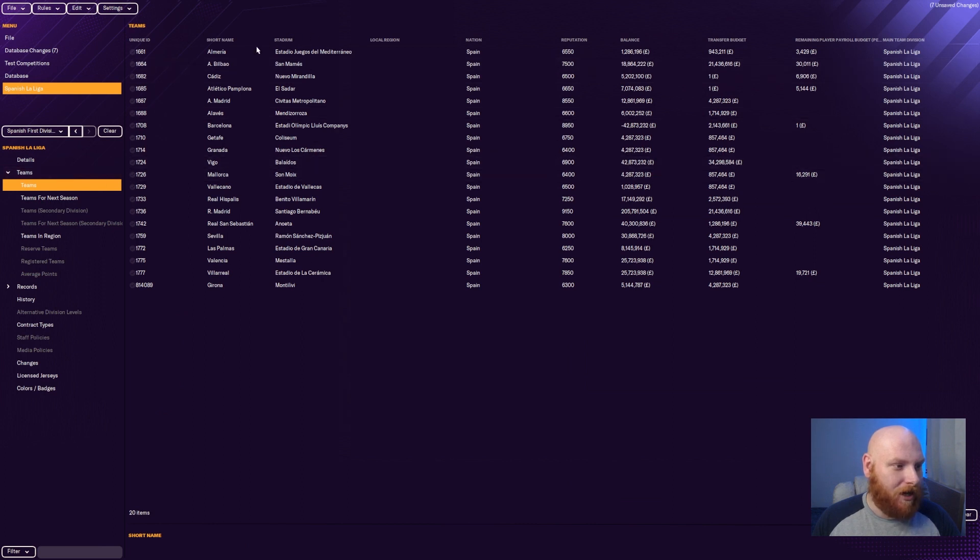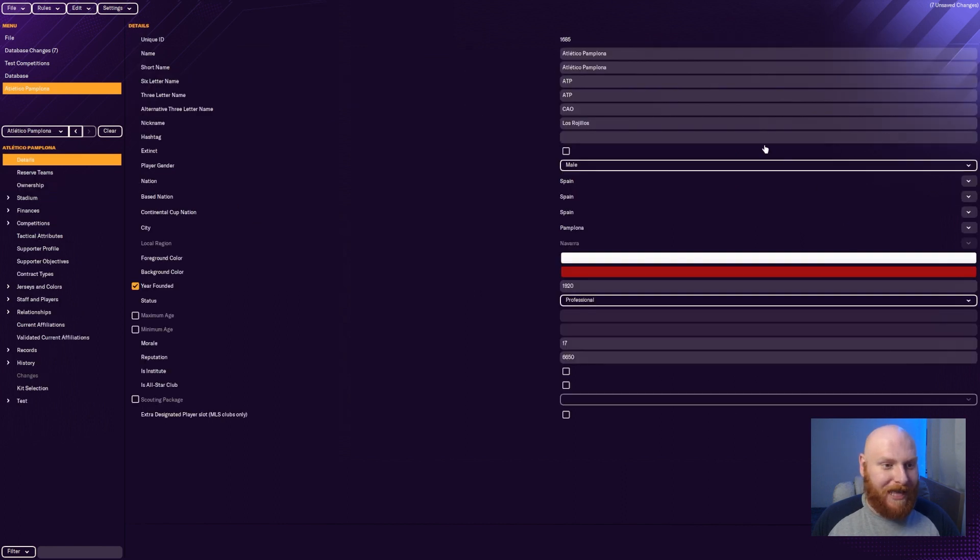Now with the Spanish La Liga named correctly, we go to Teams. One that sticks out is Atletico Pamplona — that is actually Osasuna. I want it known as Osasuna. Very simple: change the name to Osasuna, the short name to Osasuna, the six-letter name to Osasun, the three-letter name to OSA, and the second alternative to OSN.